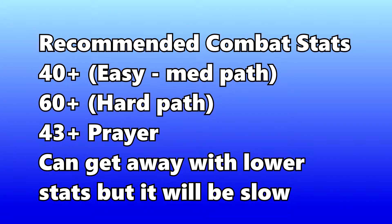For your stats, I would recommend at least 40+ combat for the easy and medium path, 60+ combat for the hard path, and 43 Prayer so you can use your protection prayers. You can get away with lower stats but it will be a little bit harder, and I'd recommend at least doing the medium path.